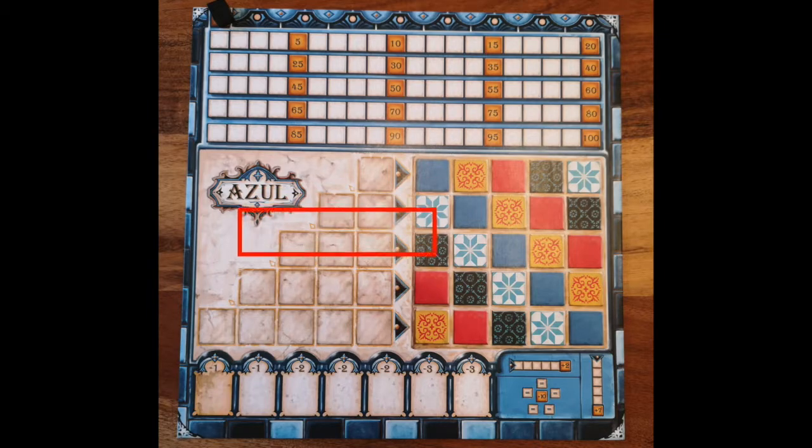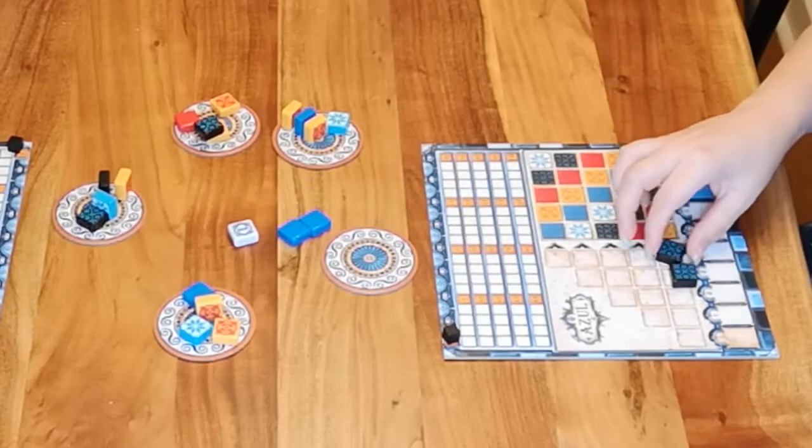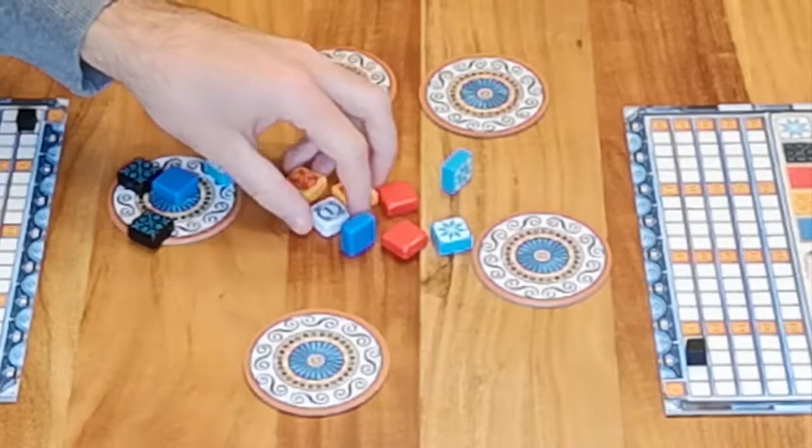What you're looking to do is fill your pattern lines to then transfer them to your wall. You do this by collecting all tiles of the same color from either the factory display or from the middle of the table once they start accumulating.